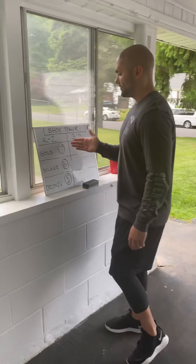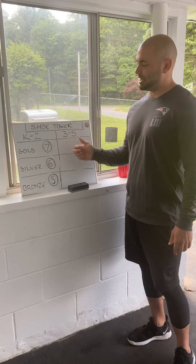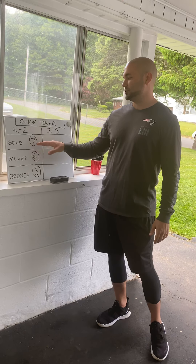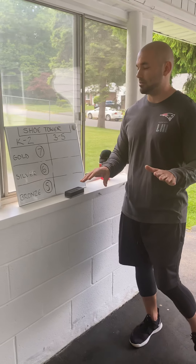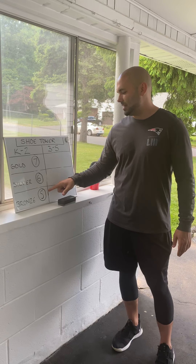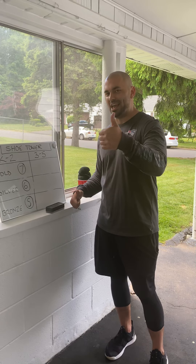Come on over to the board. This scoring zone is for everybody, kindergarten through fifth grade. If you can make your shoe tower seven shoes high — not counting your base — that would be the gold medal. So you'd have four on the base plus seven on top, 11 total, but we only count the ones above the base. Seven high is gold, six is silver, and five shoes high is the bronze medal. That's it for the shoe tower — let's move on to the eighth event.